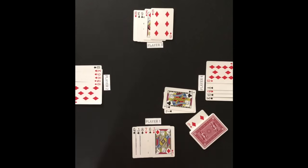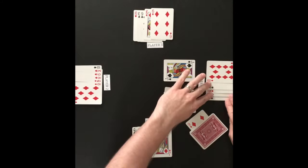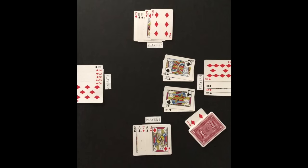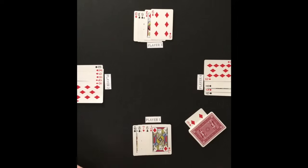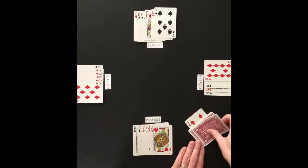Player 3 doesn't have a 7 or a jack, so play moves to player 1 to attack player 4. Player 1 attacks with the jack of spades; player 4 defends with the king of spades. A player can now attack with a 7, jack, or king. Player 1 decides to pass on attacking and keeps his trump jack. Players 2 and 3 also decide to pass on attacking player 4 further. The cards in the middle are discarded, player 3 and player 1 each draw 1 card, and player 4 draws 2 cards.